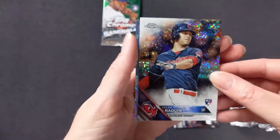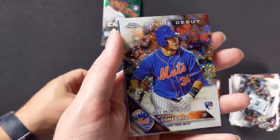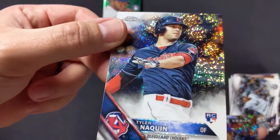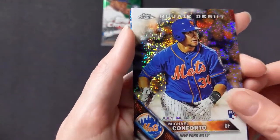Tyler Naquin rookie card — sweet, looks good. Michael Conforto rookie card — nice. That's interesting: we got a couple Chrome rookie cards now and this one at the top doesn't say 'rookie debut,' so it doesn't have the date he debuted, but the rest of them do — that's interesting.